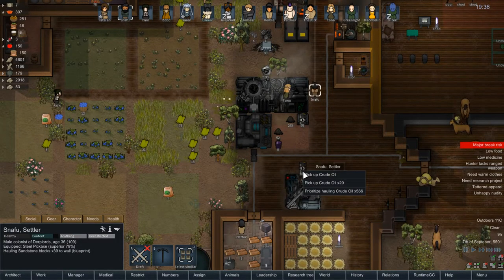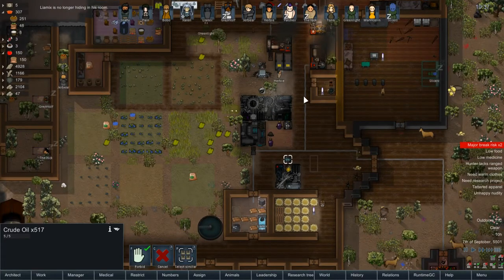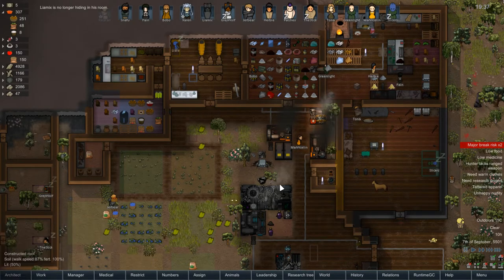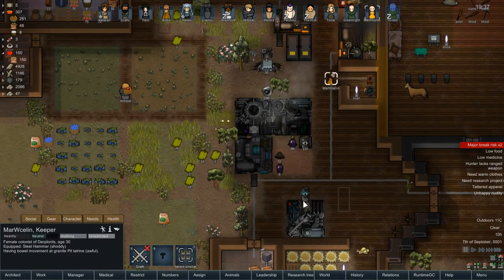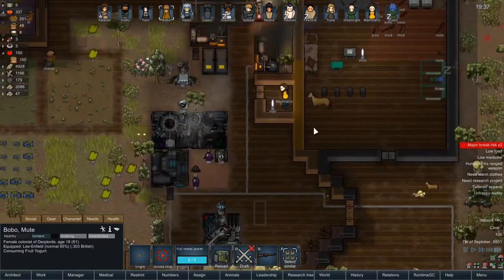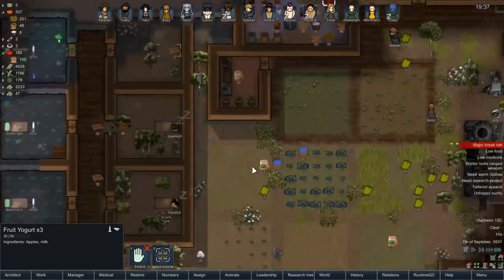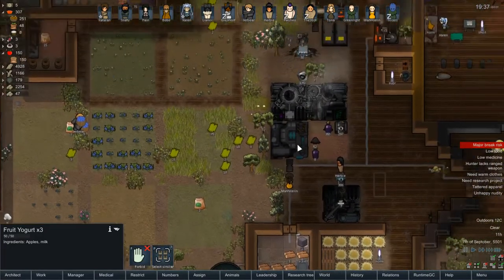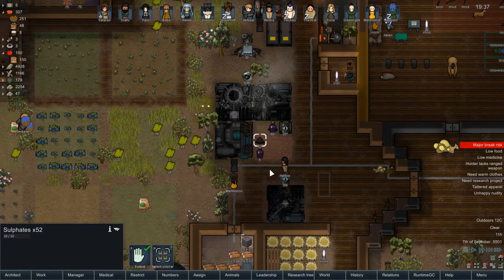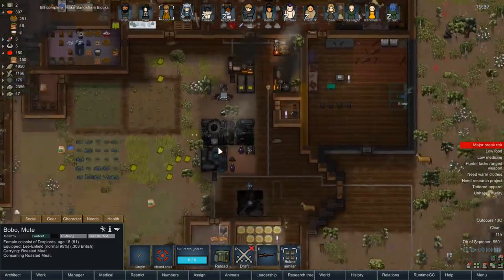Could you haul this crude oil for me since no one is apparently doing it? Maybe because it's not a top priority. Let me set this as haul urgently — that should get them to do it, I hope. Power is still going to be a significant issue; I've not been focusing on power at all. As we can see, that's starting to become a problem. You're not assigned to flicking — of course you're not assigned to flicking. That is silly. Go flick the switch. Have we not made a bunch of rubber already? My brain is fried utterly.